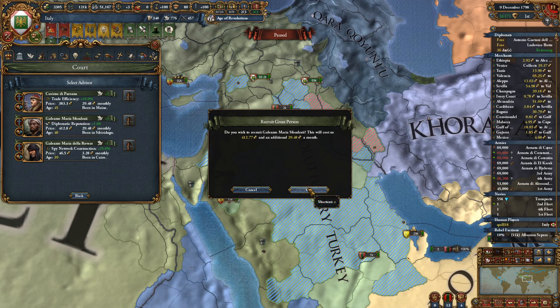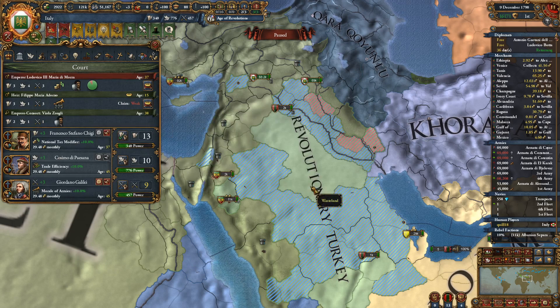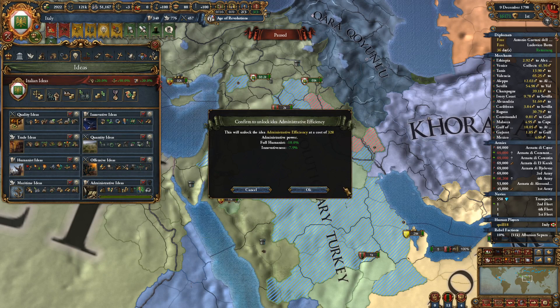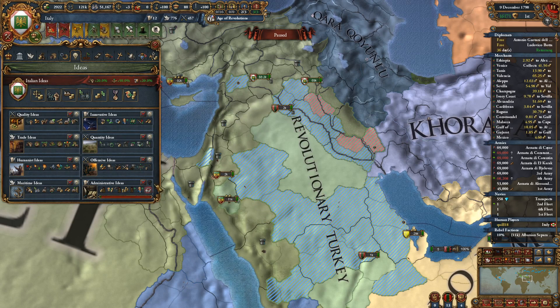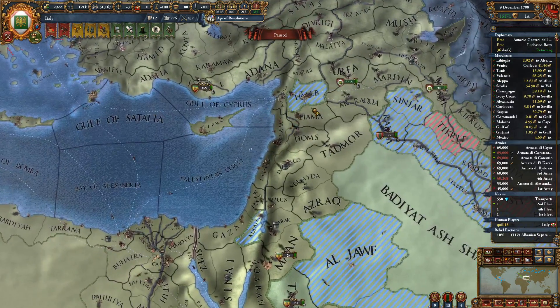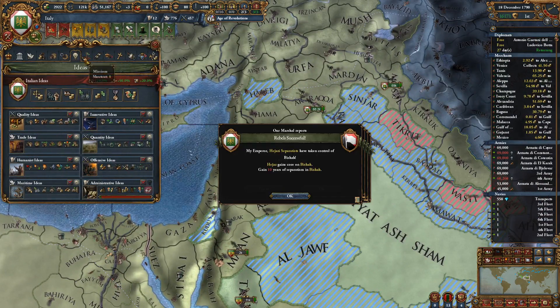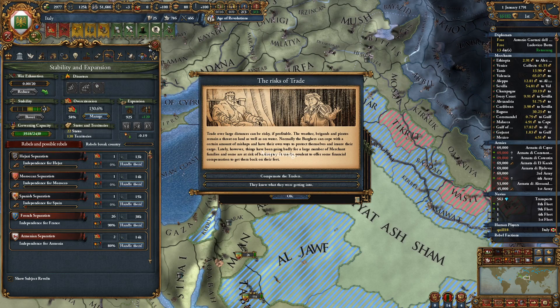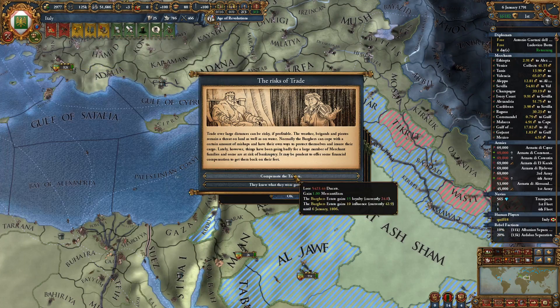I'll take Diplo Rep — not that it really matters. Well, I guess I'll take Trade Efficiency then. Not that I really need more money. I think our rate's fine too. Let's do that. I guess I could have done that before taking Advisor. We will take the next level, because why not? Then we'll be done on Ideas, and it'll give us a 25% boost to our governing capacity. It'll be interesting to see the numbers — we're at 3,500 and 2,400 currently.